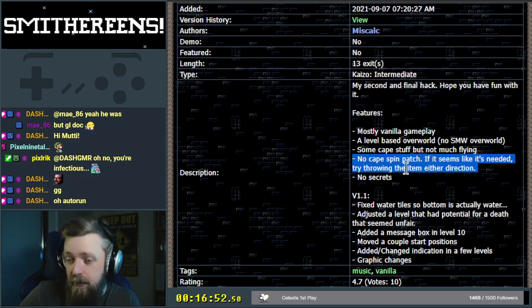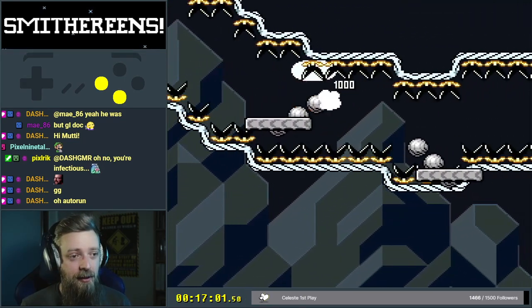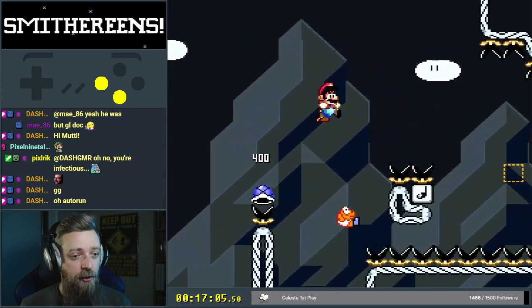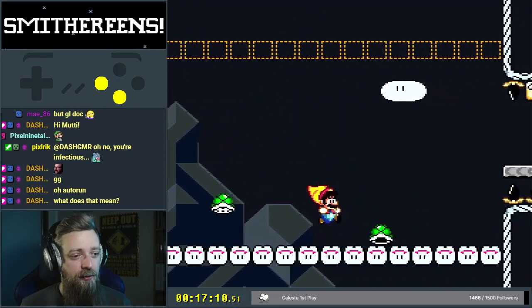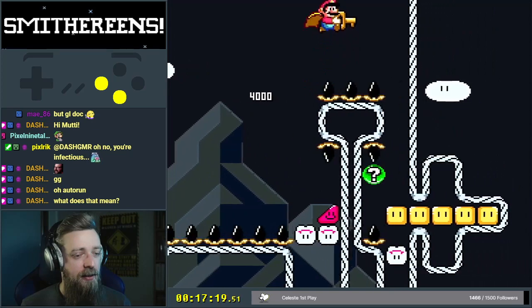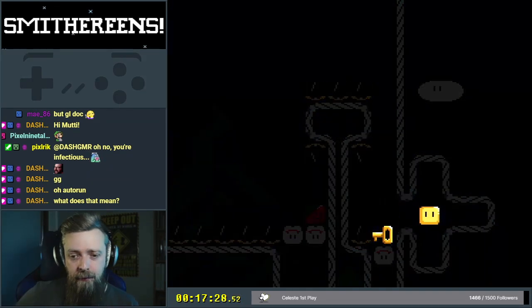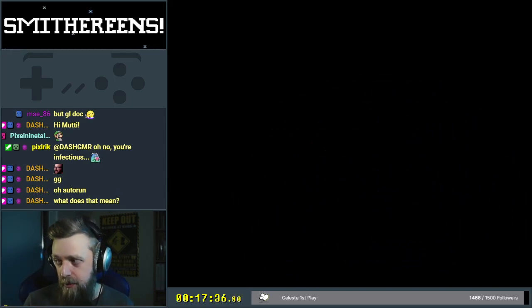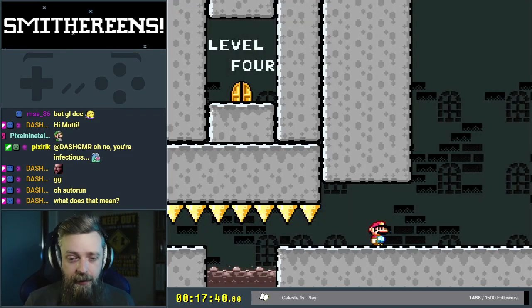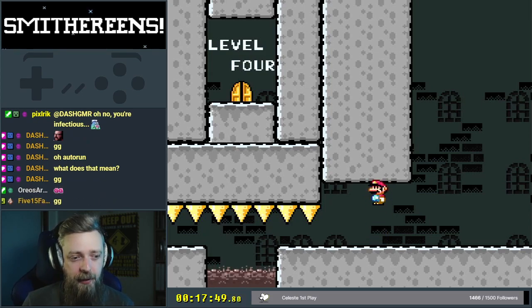I really can't believe that, but there was a note about it so I need to trust that it's true. That time I'm facing the correct direction, which is fantastic. The cape spin patch means that you won't randomly face the wrong direction after spinning — you'll always face the direction you're supposed to be facing. If I spin jump, sometimes Mario ends up facing left versus right. It's the same kind of idea, and why vanilla turnarounds with flying doesn't work all the time.